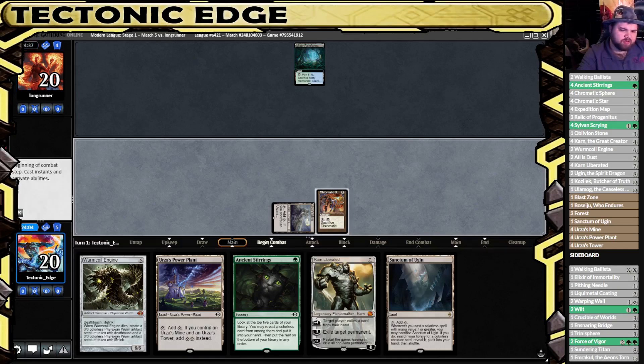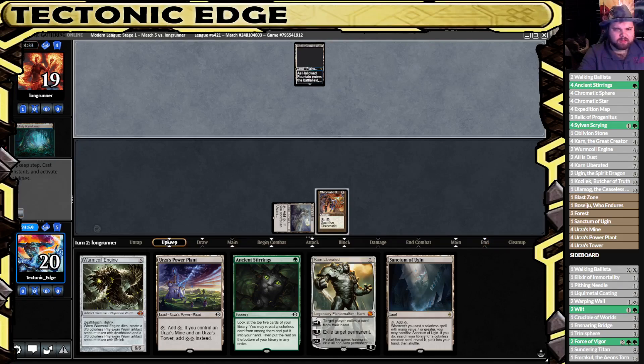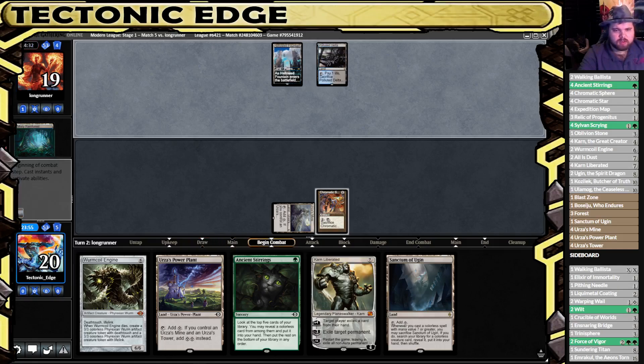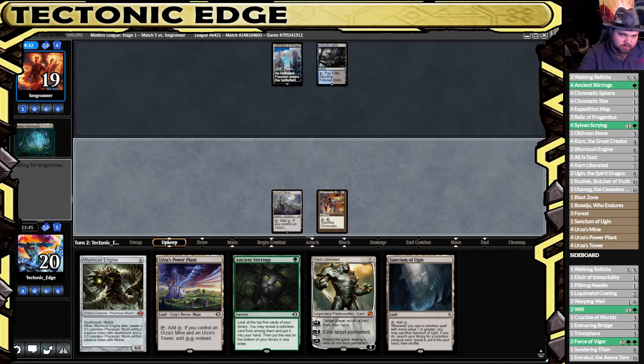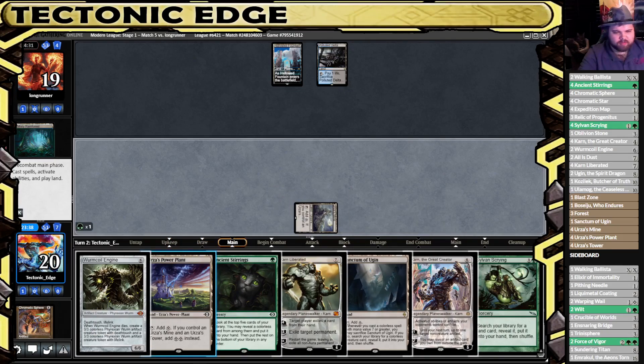Slight chance we're going to be hit with a Prismatic Ending here, but there's not much we can do about it but hope we draw another Chromatic. A Silvercoat Scrying Tower would be nice off the top. Yep, there's a Hallowed Fountain. This looks like it's going to be a held-up counterspell right here. Tower off the top - Sanctum Creator, not bad. Now we're scrying off the top, and we got the scrying off the top.